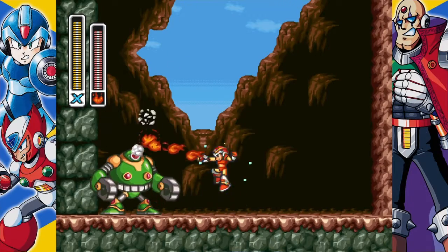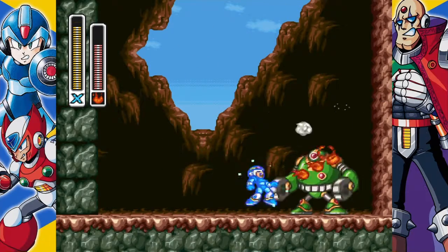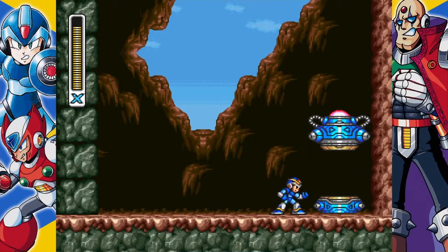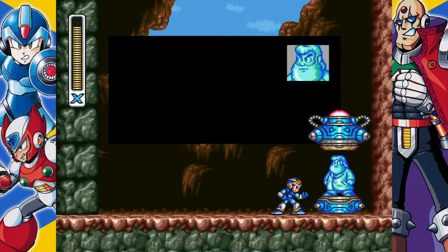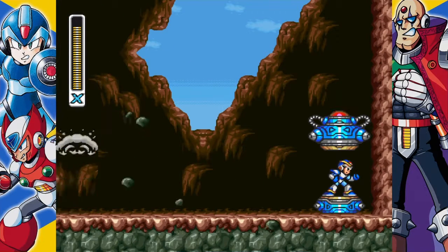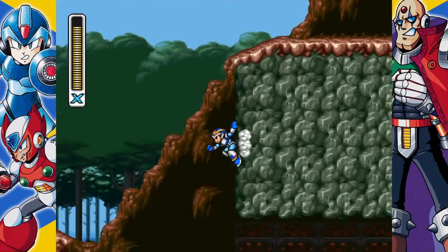I'm just curious how quickly I can finish him off with the fire wave. There we go — and now our final piece of armor. We've got the body armor which, as Dr. Light explained, will halve the amount of damage we take. Now X has an entire full set of armor.